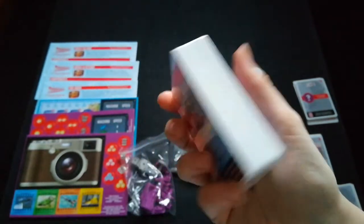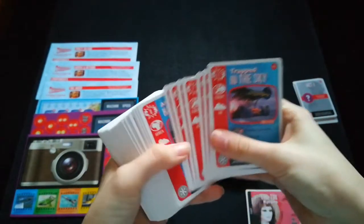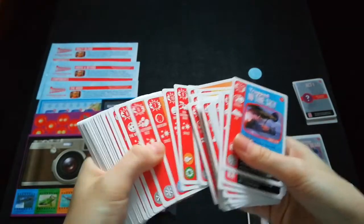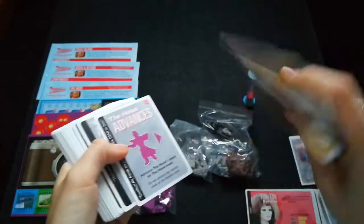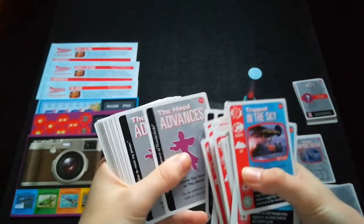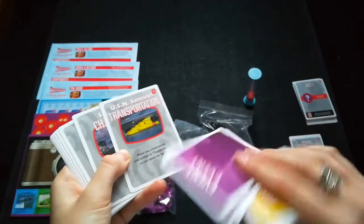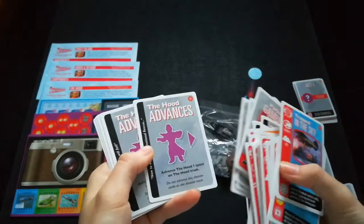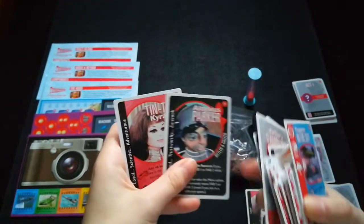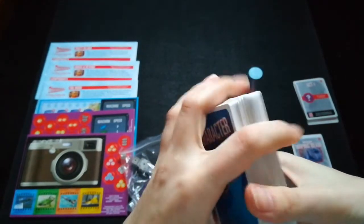This deck corresponds to the Tracy Island expansion — it says TI right here. In this deck there is a whole full new deck of disaster cards to introduce into the game, I guess if you're getting bored of the previous ones. There are also disaster cards where the Hood advances, which would be a terrible one to get, and there are quite a few of those. Then there are some event cards, FAB cards, and it also introduces three new characters: Brains, Elysius Parker, and Tintin Kairano, who each have their own peg to go in the vehicles as well.